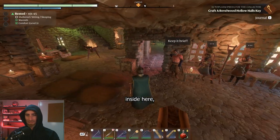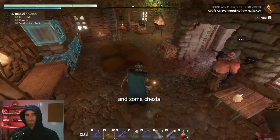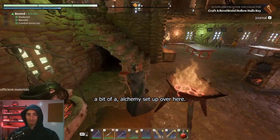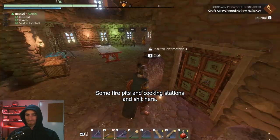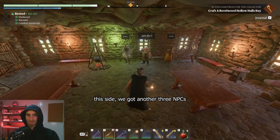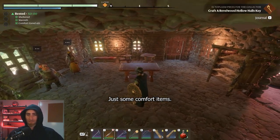Inside here I've got three NPCs on this side and some chests, a bit of an alchemy setup over here. That's the front door, some fire pits and cooking stations here. On this side we've got another three NPCs and a bit of a random setup — I haven't really done much over here, just some comfort items.